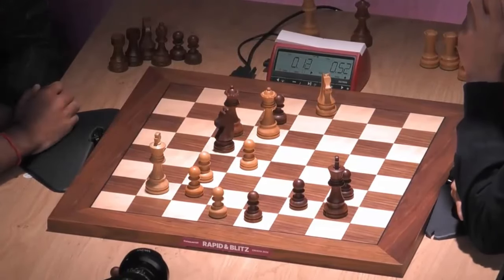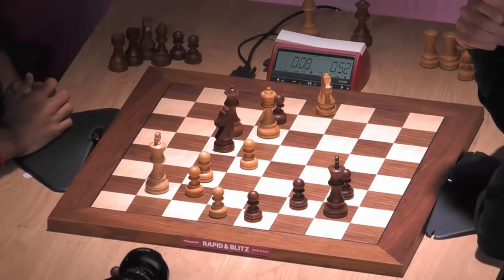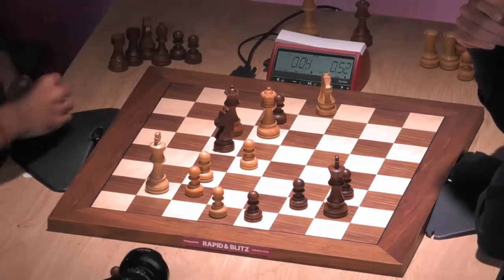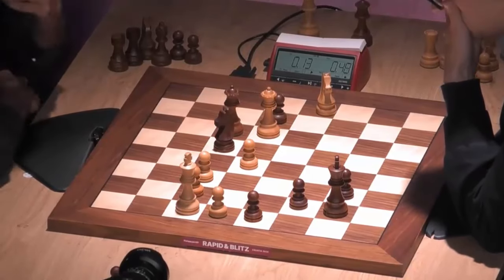With a victory, Fabiano is on the verge of pulling away from the pack and increasing his lead. That's a beautiful move, knight d3 — that's incredibly powerful, as Fabiano is really on the spot.